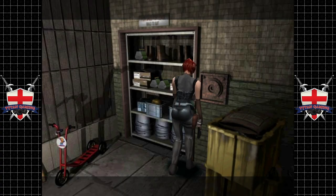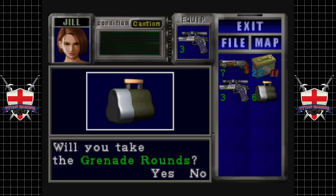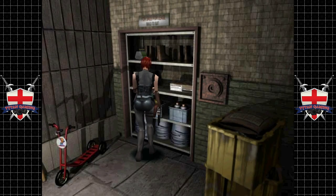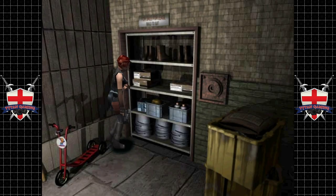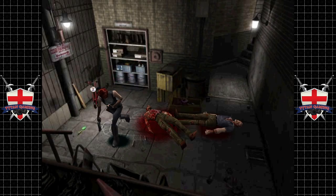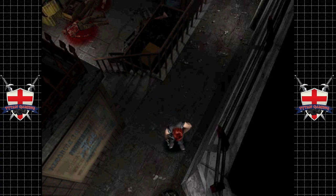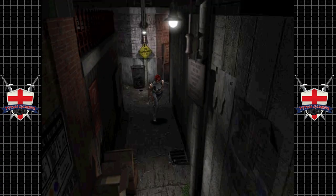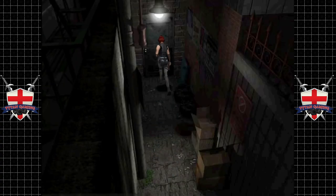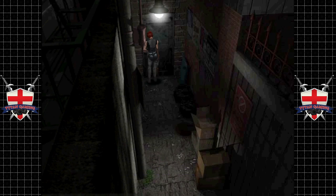The good thing about grenade rounds — well, grenade rounds in Resident Evil 3 are pretty crap on their own. But all you've got to do is get that magical ingredient, that lovely Gunpowder C, sprinkle that on top, and we have nitrogen rounds. And that's a very different story — a little bit tastier.